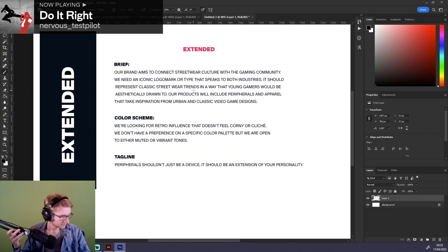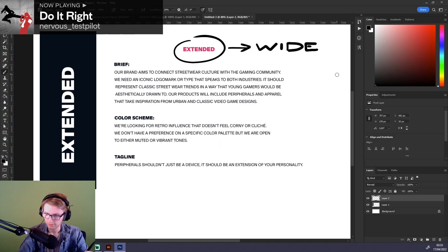We read the brief for round two. The brand we're dealing with is Extended — a streetwear and gaming crossroads. They want to sell products to gamers and have the gamers look stylish. It is about streetwear, which is something I've never done and have never worn. Under normal circumstances, a designer unfamiliar with the topic would take time to research and really dive deep into what they are about to design. There is no time to do this — I have to get going and invent this brand on the fly.